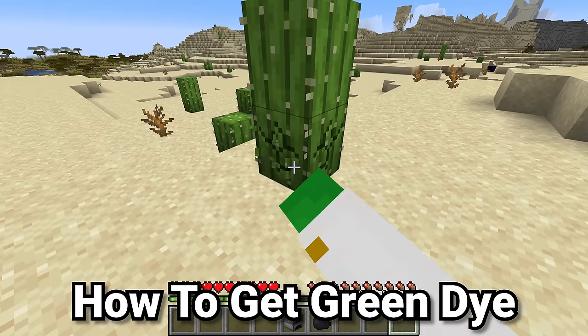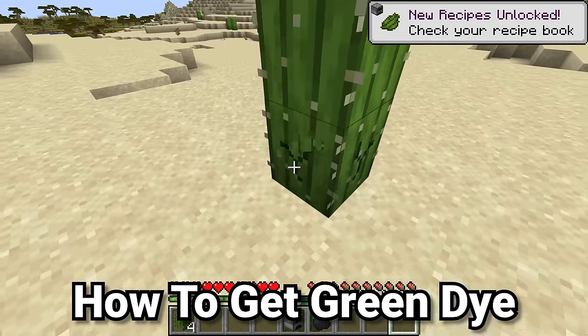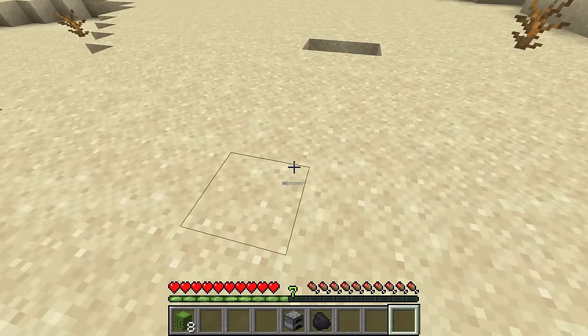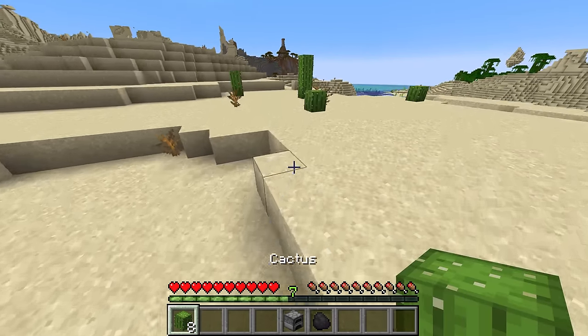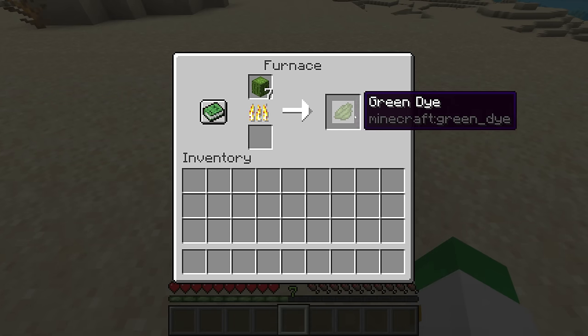How do you get green dye? This dye, in some sense, is the most difficult to get, as it only comes from a singular source. If you want to have green dye inside of Minecraft, you have to harvest cactus, then smelt it — one cactus will smelt into one green dye. As an interesting fun fact, green dye used to be called cactus green, referring to the fact that it was only able to be found by smelting the cactus item.